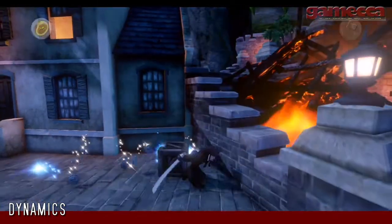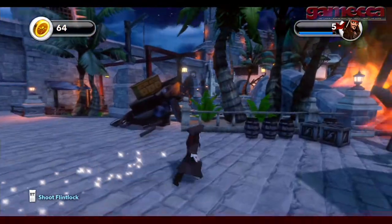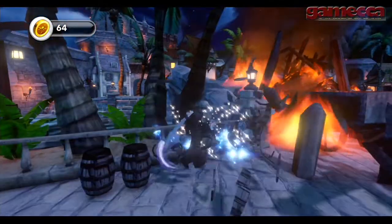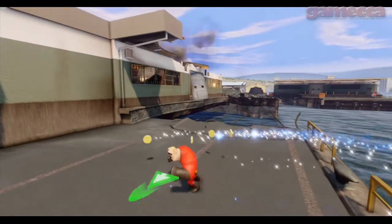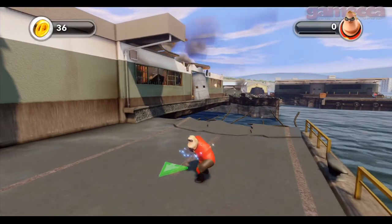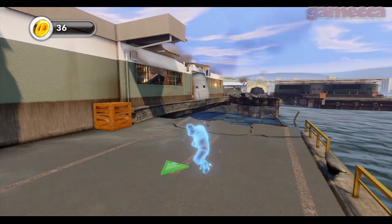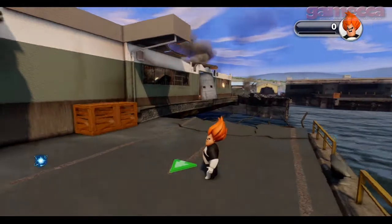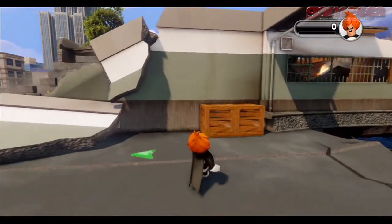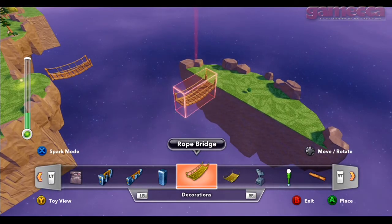Each playset has a distinct gaming feel in addition to its presentation. Monsters University, for example, is a stealth game, while The Incredibles is a free-roaming action game. Characters cannot be mixed and matched in specific playset games — so no Sulley in The Incredibles, for example. But the characters can meet in the remarkable toybox function built into Infinity, where the player can build anything from simple levels to more complex minigames using objects and tools unlocked during the course of the game.